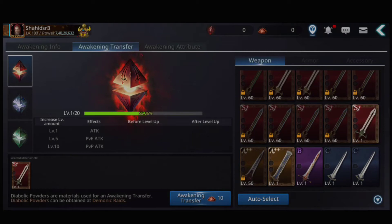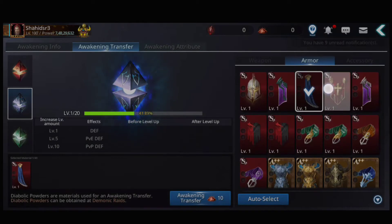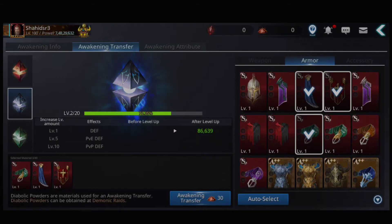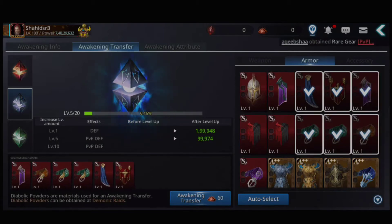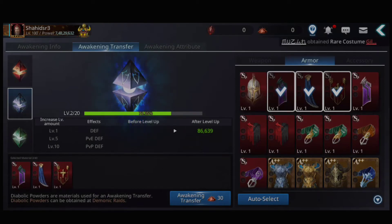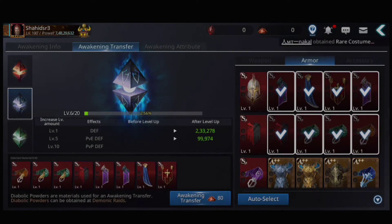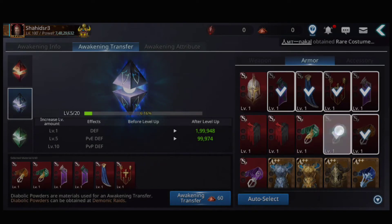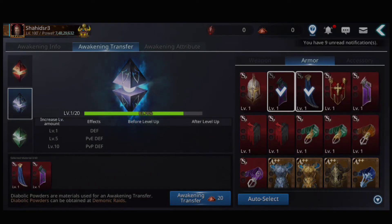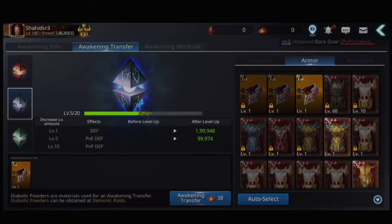You can see the transfer chances here. The percentages shown are 73 percent, 68 percent, and 42 percent — those are quite low, guys. Also you can see the defense stat here.